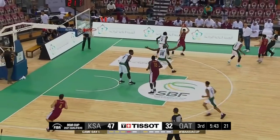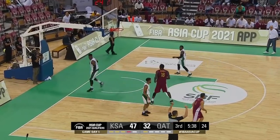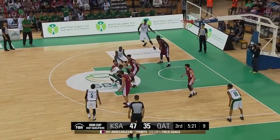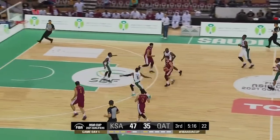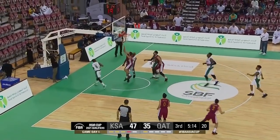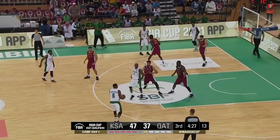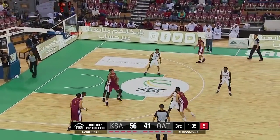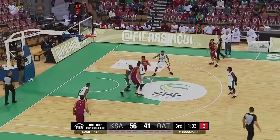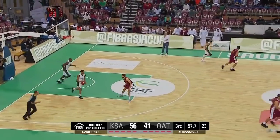Qatar gets it straight back. Here they come — the quick three is up and it's good. Abdurrahman, Abdurhali, as Bilal's pass doesn't find a target. Qatar look to push; they've got numbers in transition. Saeed on the back car gets a finish. Abdurhali reverses it over, the three is up. There's nothing on Fordham though — it's methodical. Eventually a lovely cut gets him a wide open layup — a much-needed basket for Qatar.